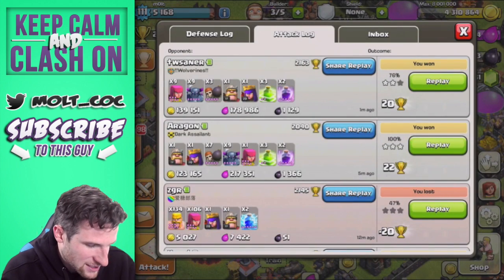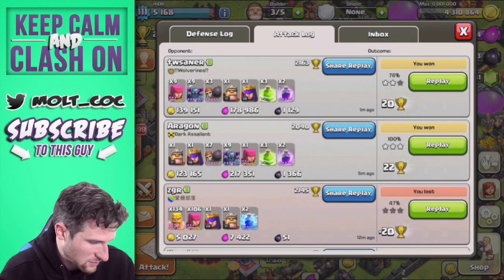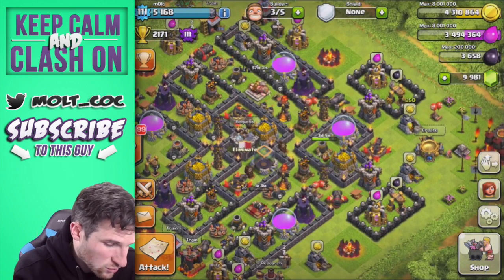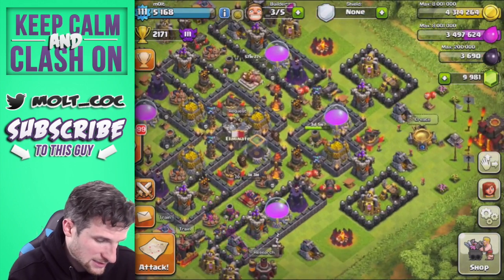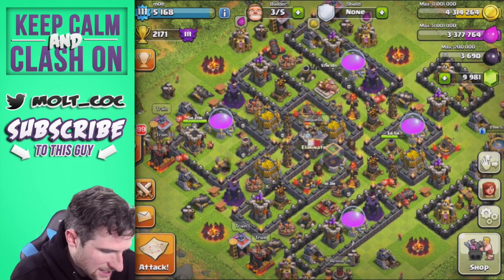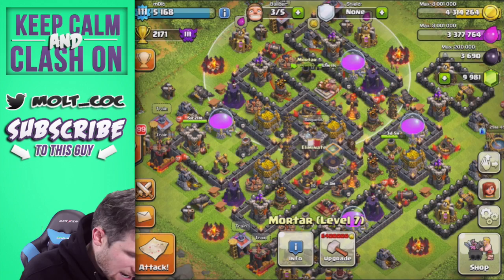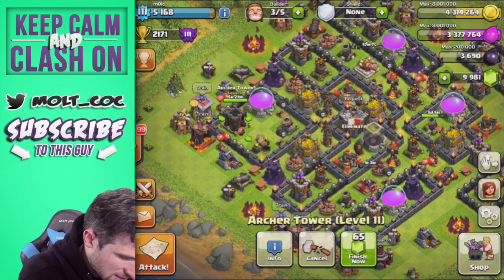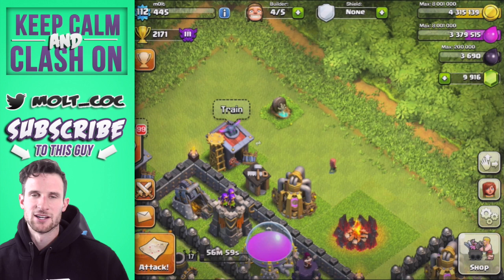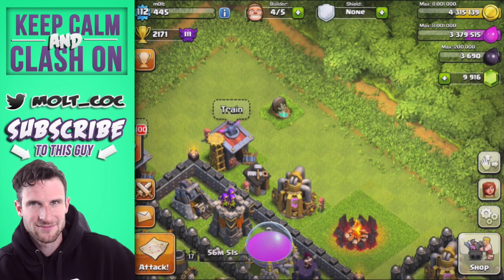Let's calculate how much loot we got from that - about 400,000 elixir, 2,500 dark elixir, and 250,000 gold. I'm okay with that. We need to upgrade some stuff - I'm going to train up some lightning spells for Barch because Barch is love, Barch is life. I want to upgrade walls but I'm going to save my gold and upgrade my mortar. This archer tower is almost done - boom, level 12! We also have three Halloween headstones. Thank you so much for watching guys - I know this was a random video but I'm a random guy. Make sure you keep calm and clash on. See you later, peace!